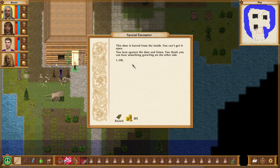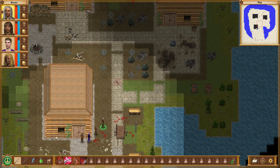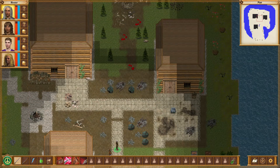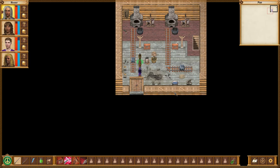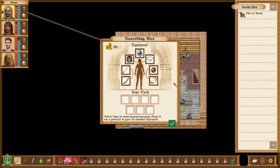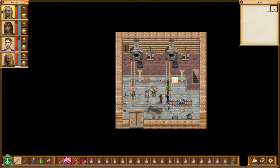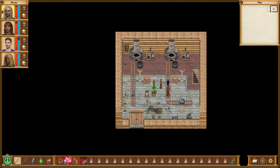This door is barred from the inside — you can't get it open. You lean against the door and listen. You think you can hear something growling on the other side. Let's go to this one in the back then — actually, the other one's bigger. Nothing here, really? All those stairs, all the wood. There's nothing inside that box. I haven't been here before. How could it be empty? But we do have stairs here.